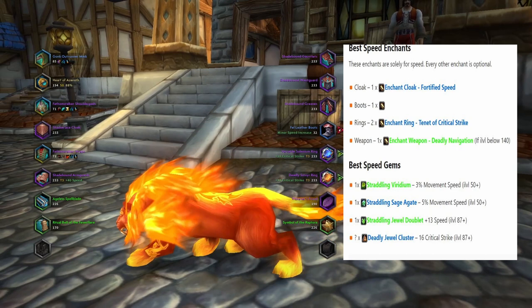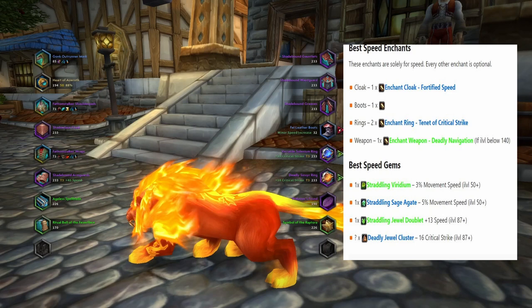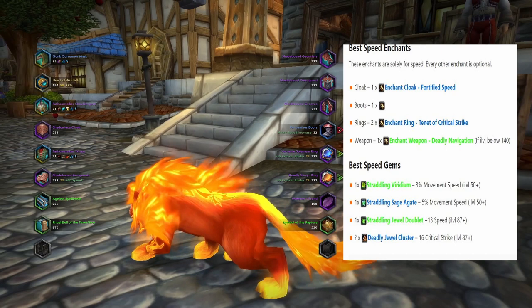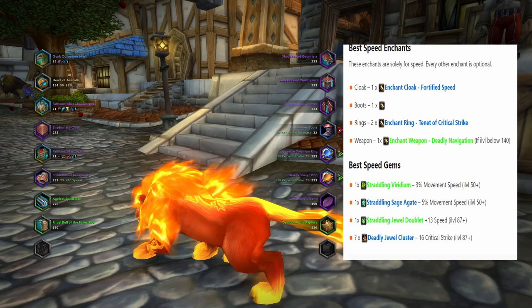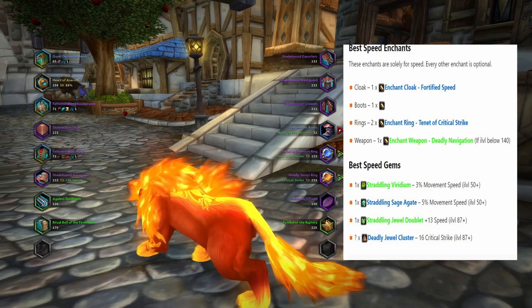The gems you're gonna put in are Straddling Viridium, Straddling Sea Agate, and Straddling Jewel Doublet — plus Crit or Mastery gems. The important ones for you are: Straddling Viridium giving three movement speed, Straddling Sea Agate giving five movement speed, and gems giving plus 13 speed and critical strike. Those are the main gems for this Shadowlands-based druid speed set at level 61.